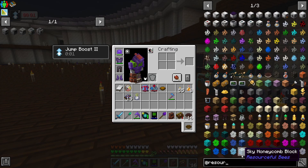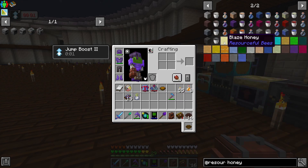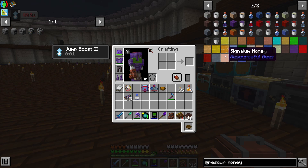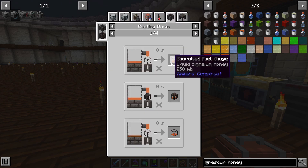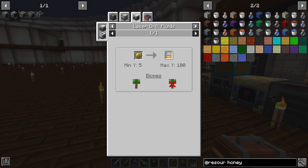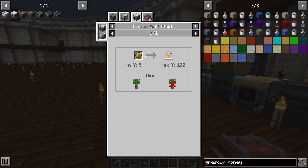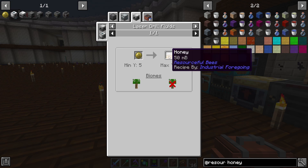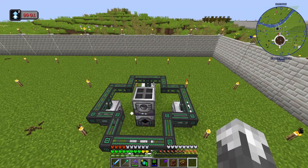There's a couple ways we can get honey - we can get it through the centrifuge, but there's also the fluid laser drill. Looking at honey in the search, it can be done anywhere - it's not in a weird biome so we should be able to do it here. That's what I want to do - get this set up and see if we can get some honey from it. The laser base isn't really that hard, most of it's stuff we've already made.